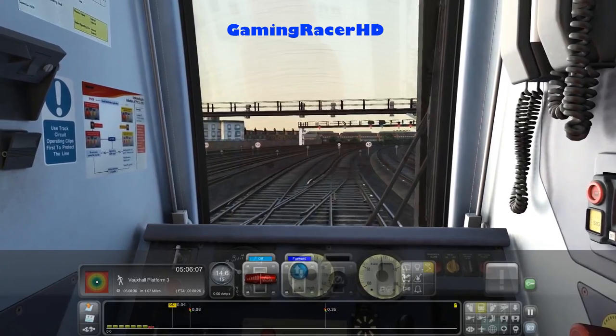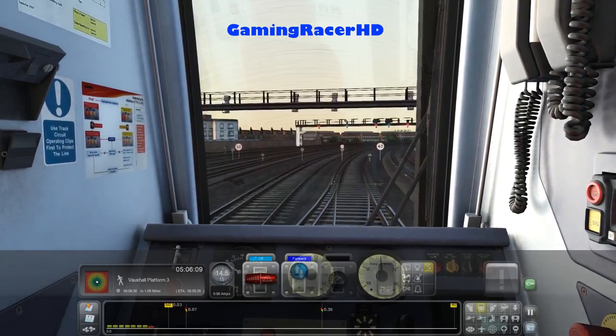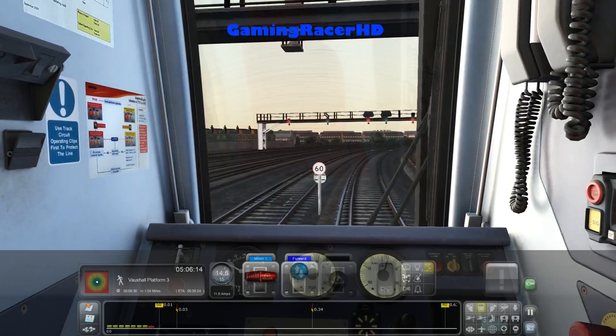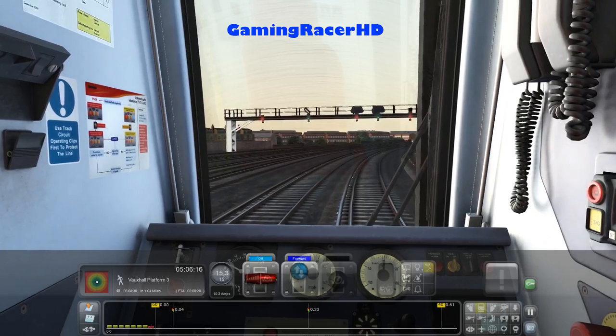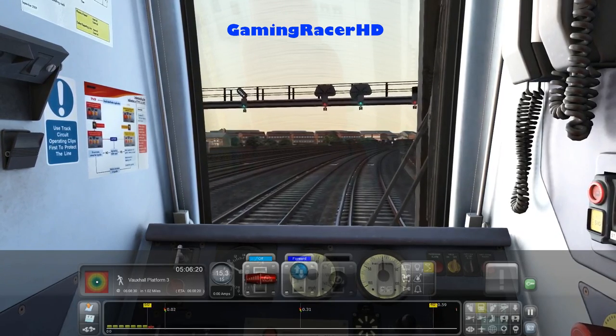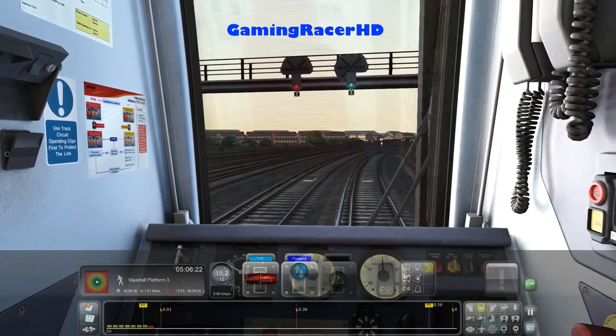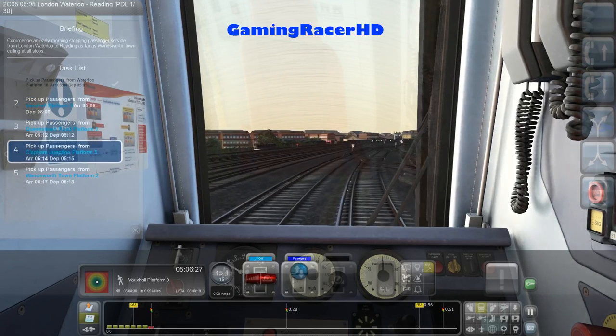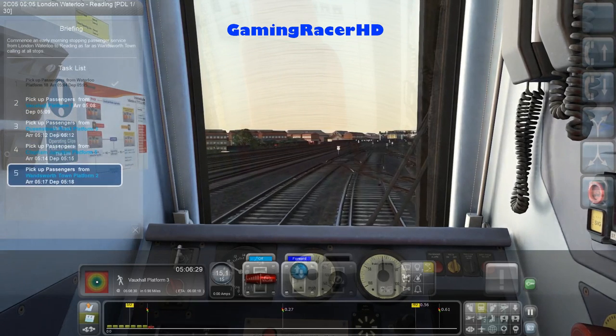I almost forgot to disable the DVA — well luckily I just did that now. So we've got Vauxhall in about a mile away, then we have Queenstown Road, Clapham Junction, and then Wandsworth Town.